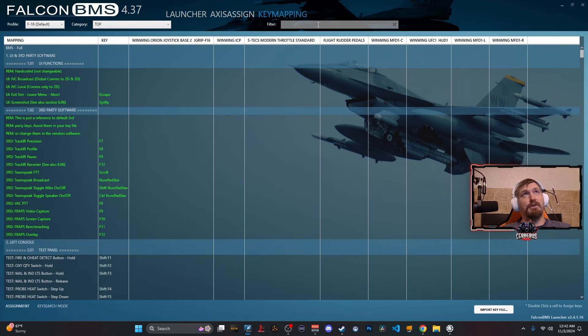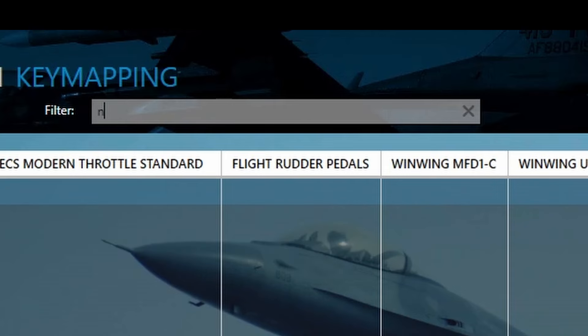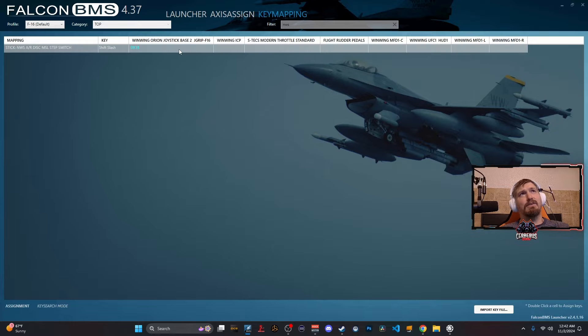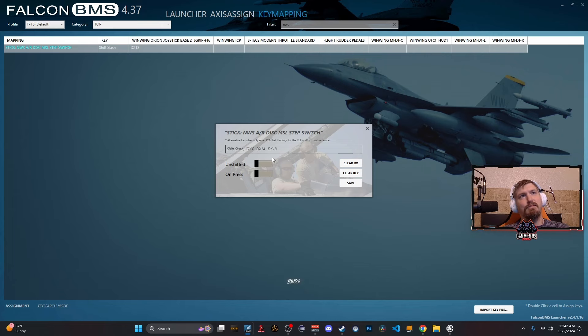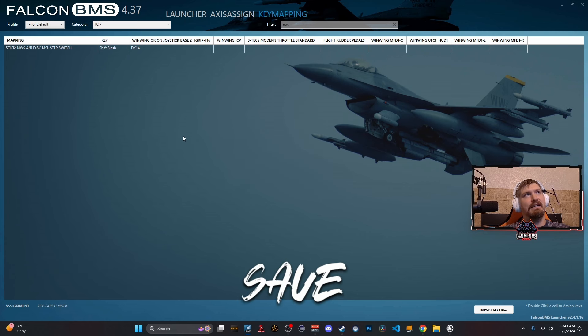If you know exactly what you're looking for, you can filter for it. For example, I need to bind my nose wheel steering button — I can type NWS to find it. It looks like it was already bound somewhere else, so I have two binds. I'll hit clear DX on that — DX is the joystick buttons we've assigned, while clear key handles keyboard assignments. I press the button on my joystick, hit save, and just like that, the nose wheel steering button is bound.